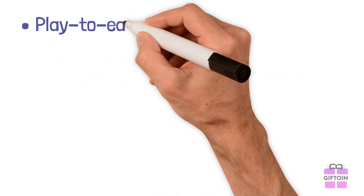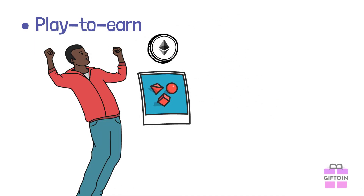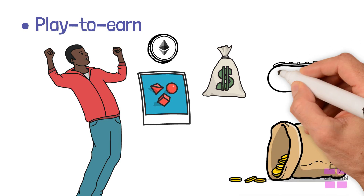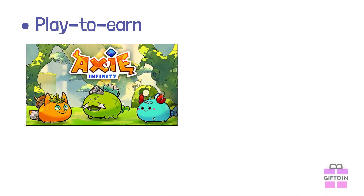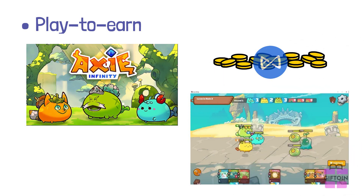Play-to-earn: in the play-to-earn model, users are rewarded with cryptocurrency or NFTs for gameplay. Often, an initial purchase of one of the game's assets is required to start earning, and they can be acquired in the game or on NFT marketplaces. Axie Infinity is an example of a popular play-to-earn game which allows players to purchase in-game virtual pets as NFTs. They can battle and breed to earn in-game tokens.